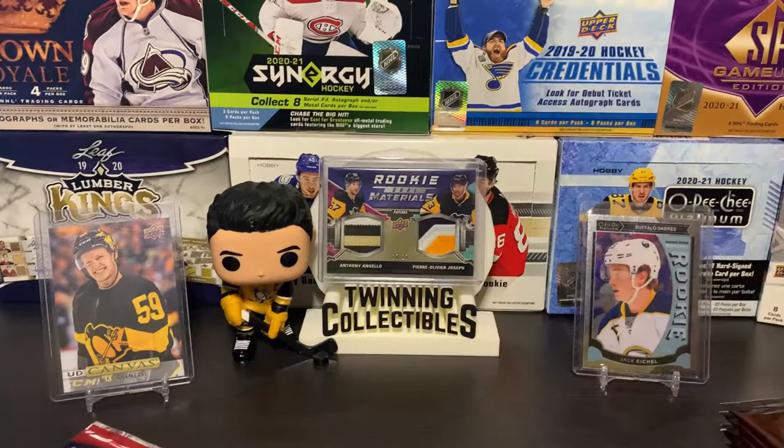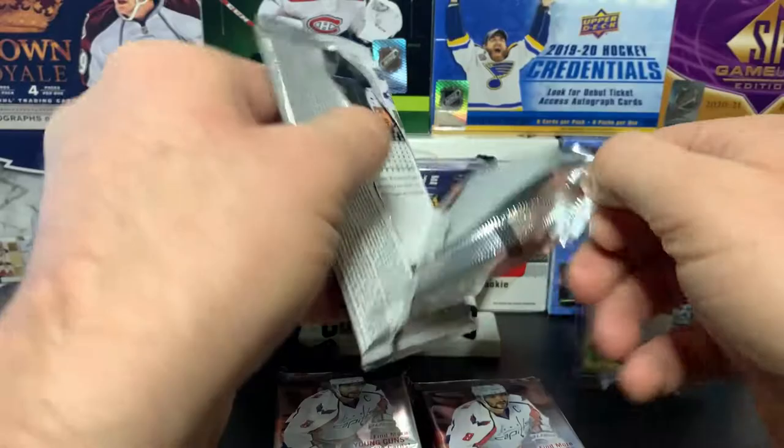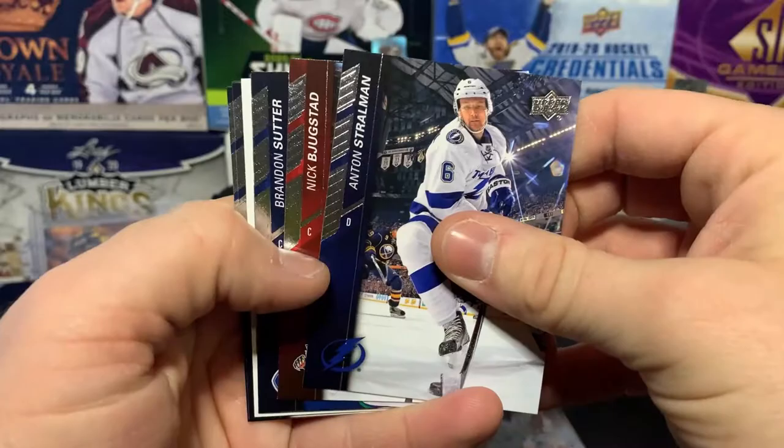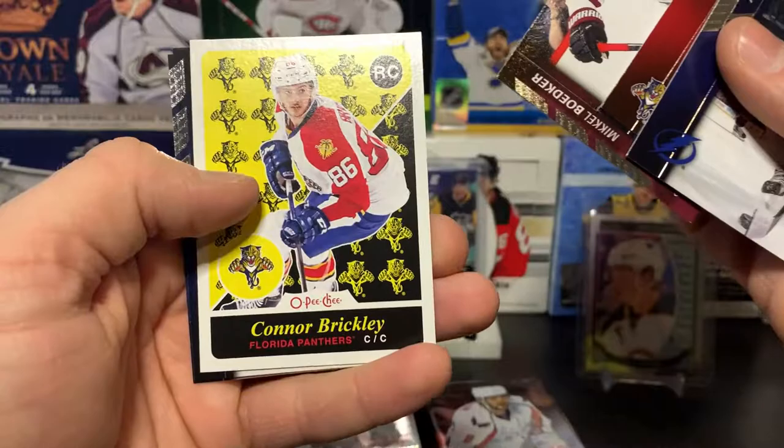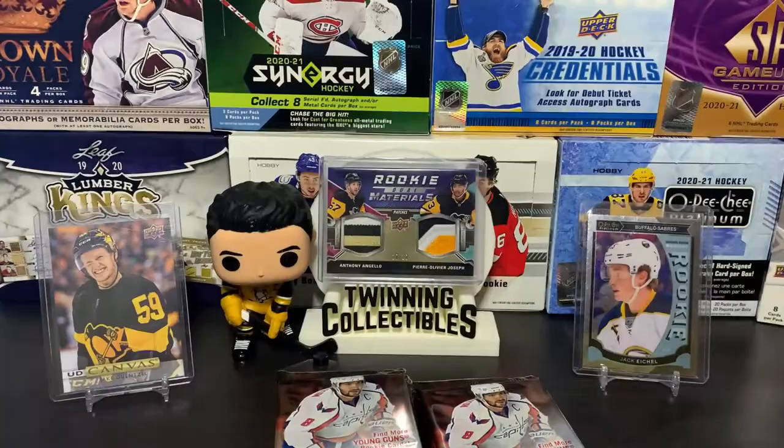First pack — we're also looking for Juuse Saros, who's having a really good year in Nashville. His Young Gun is in here too, so that'd be a nice one to hit. We've got Stroman, Bukestad, Sutter, Boecker, and Connor Brickley — not the Connor we're looking for. Also Elsner, Tarasenko, and Stalberg on the base.